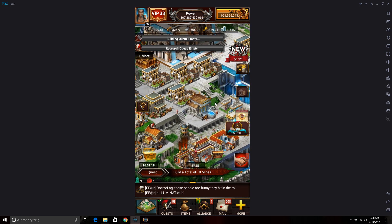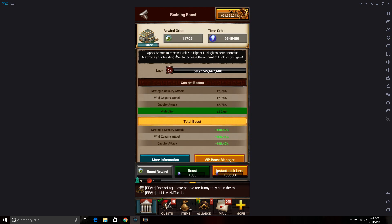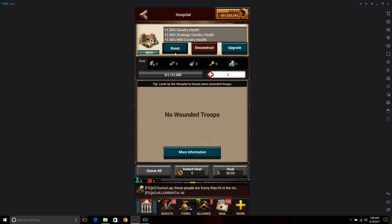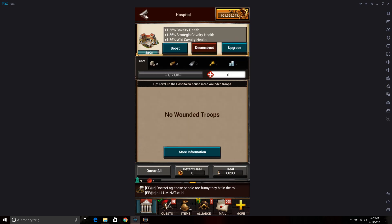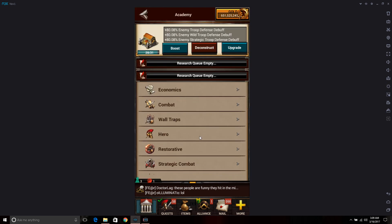It's really personal preference whether you want to upgrade your stronghold that high — it's not going to scare anybody away. As for these other buildings, if you're going to keep them, the orb boosts on them are not a bad idea. This one gives a little bit of cavalry attack. For the Hospital, you can get some health out of the orb boost. I don't really bother with it, but if you're going to keep it you might as well boost it and get something out of it.